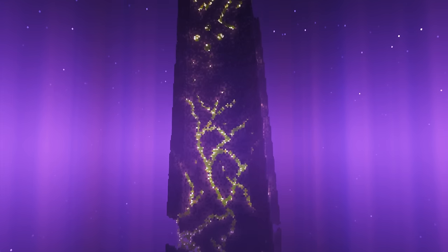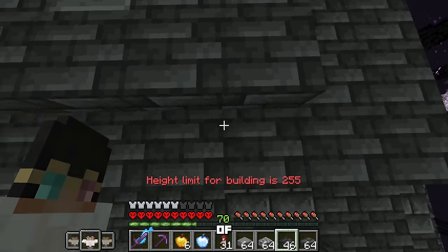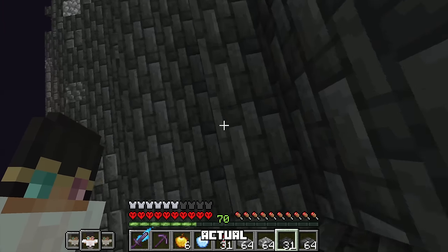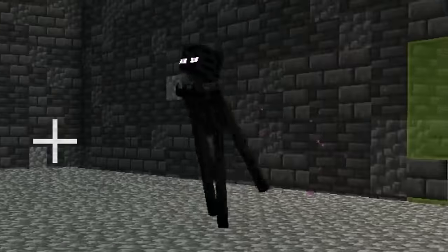Alright, this looks sick. I don't even care that there's a lot of unutilized space — it looks insane. Now, we do need to slab off a good portion of this build because the endermen are wanting to spawn on the outside and not at the actual killing chamber. And we need to make it darker in here as well.